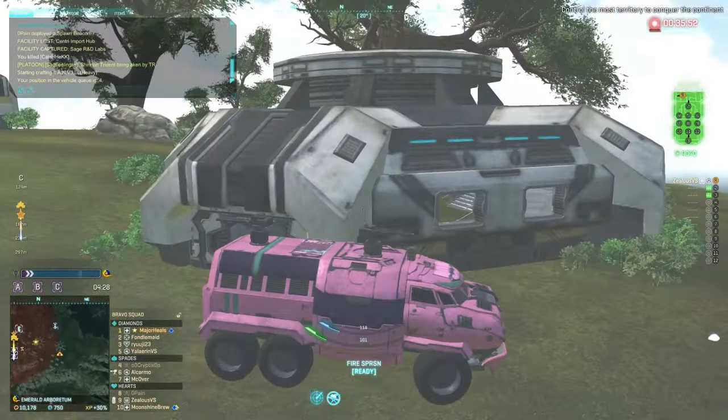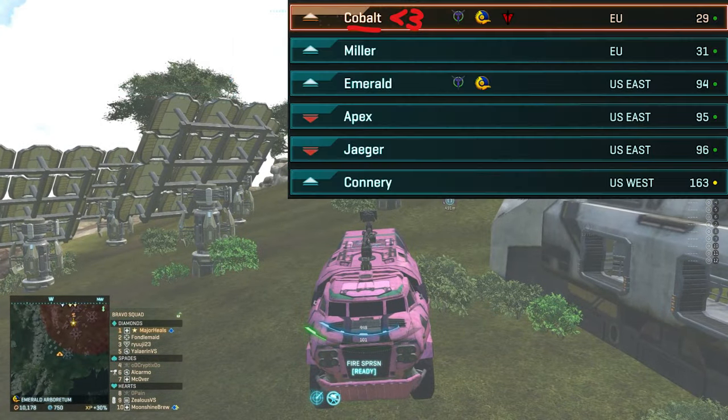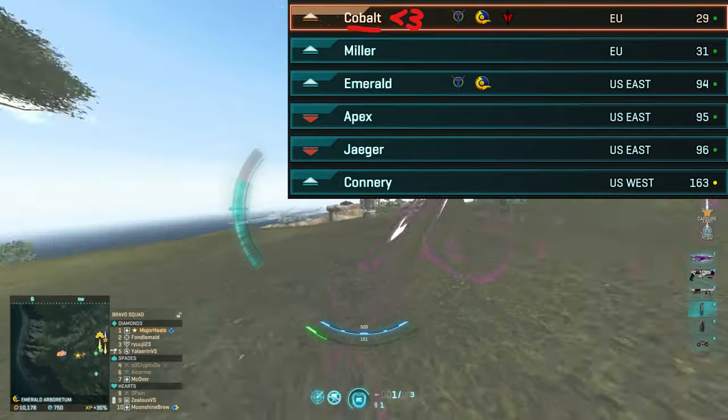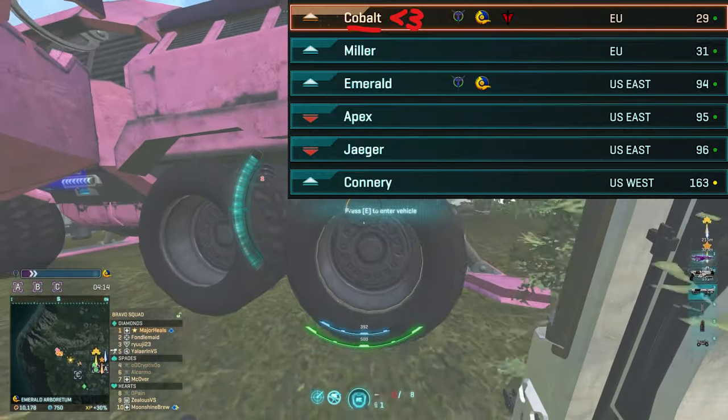Now there are some basics you should know, like which faction and server you want to pick initially. What you generally want to do is go to the server browser when you first create a character, and that will tell you which one has the best ping. Each of the servers are going to be populated at their respective prime time, so there's no need to worry about that.